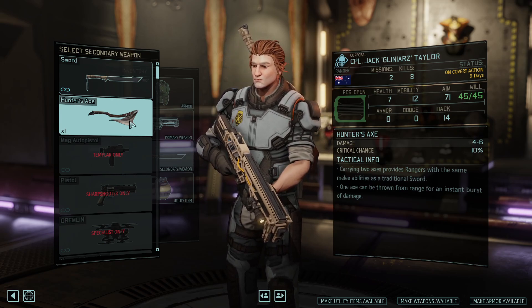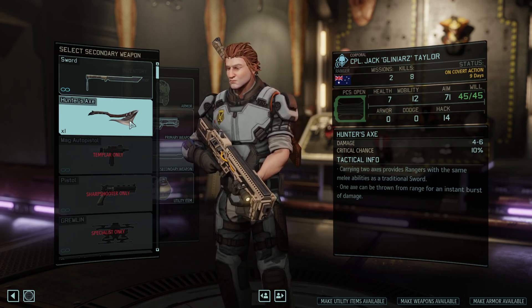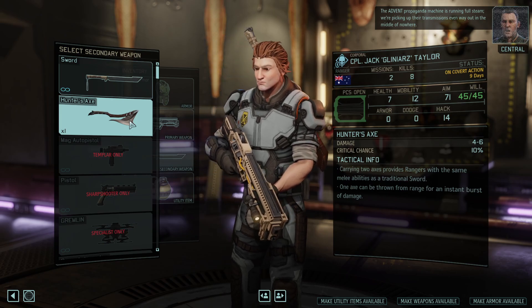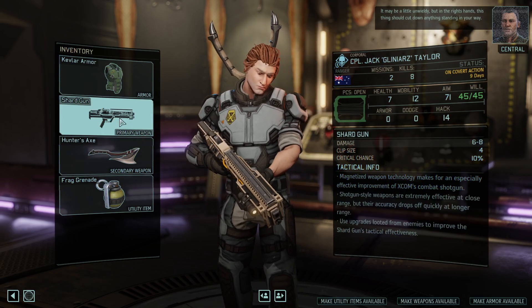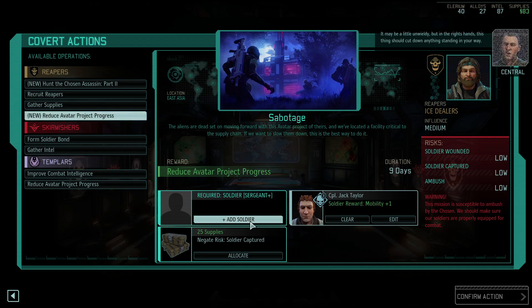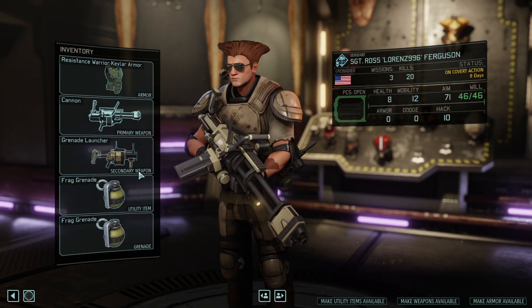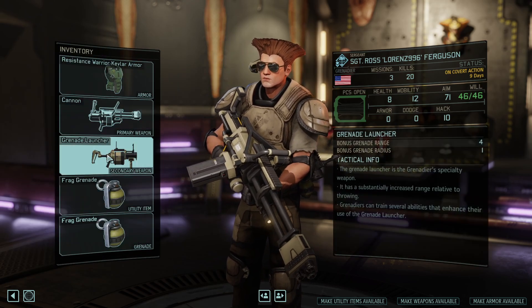Carrying two axes? What does that mean? The Advent propaganda machine is running full steam. We're picking up their transmissions even way out in the middle of nowhere. Maybe a little unwieldy, but in the right hands, this thing should cut down anything standing in your way. And somebody who's sergeant plus — yeah, we'll take one of our grenadiers. I'll just take two grenades. That seems fine.